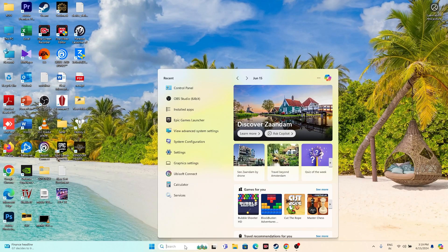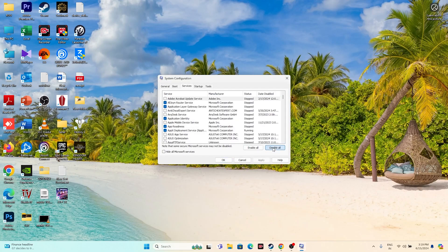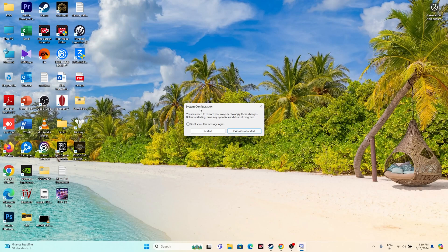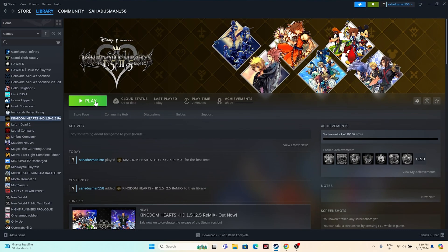The next step is to perform a clean boot. Search for System Configuration, go to Services, click 'Hide all Microsoft services', then 'Disable all', and click Apply and OK. You will be asked for a restart — go ahead and restart. Once the restart is done, go back and try launching the game.